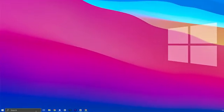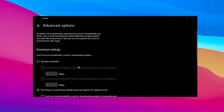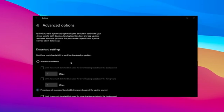In the first step, search for Delivery Optimization Advanced Settings and open it. Once inside, scroll down to find the Absolute Bandwidth section.